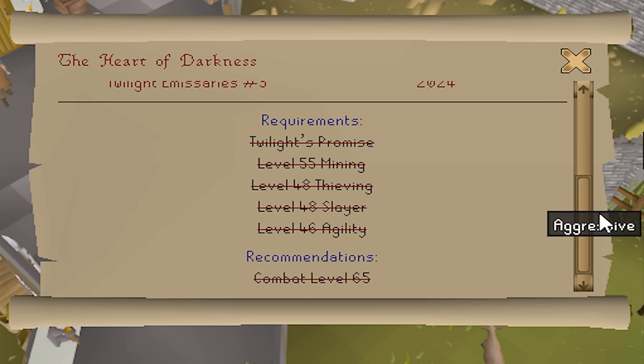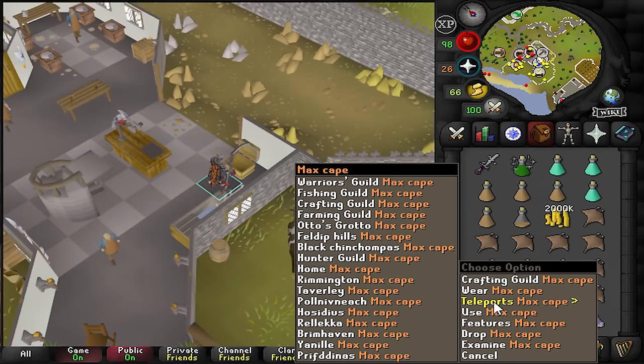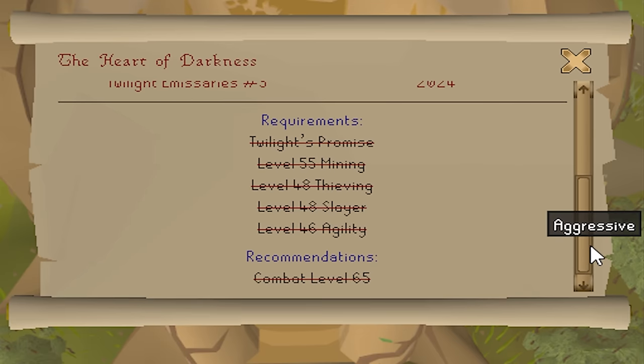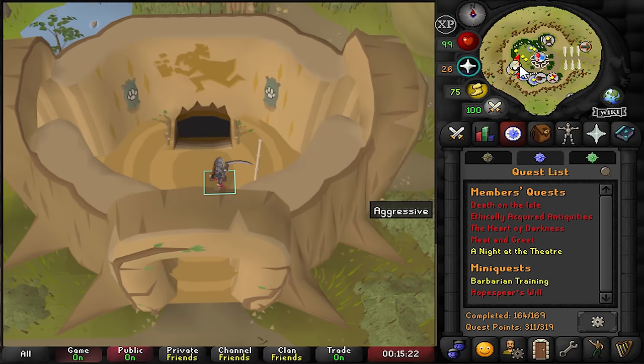For the Heart of Darkness quest I need 48 Attack, 15 Defence, 55 Mining, and 46 Agility — pretty rough since I can't easily get those on my Varlamore account. The first quest we'll look at is Heart of Darkness. We already have a bunch of the requirements, so let's get right into it.